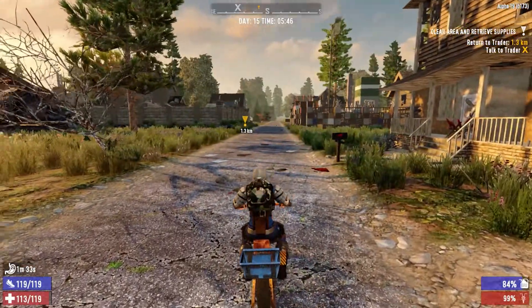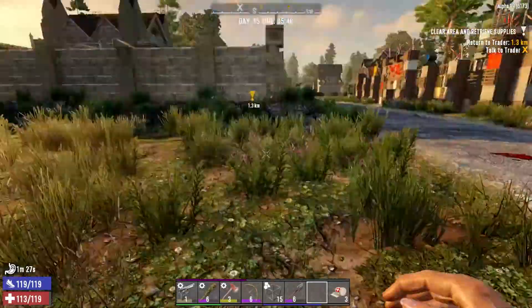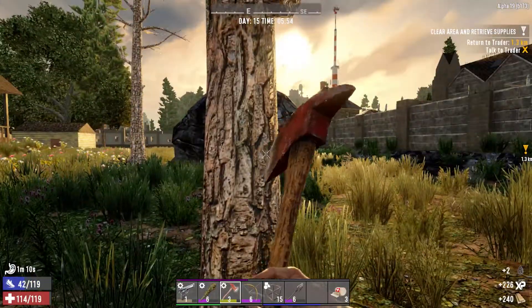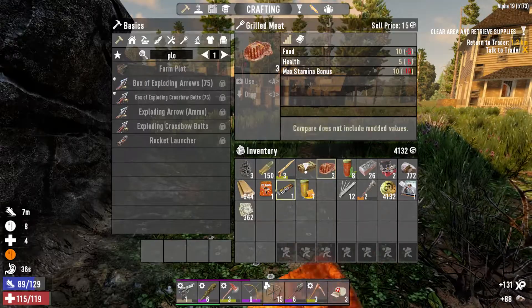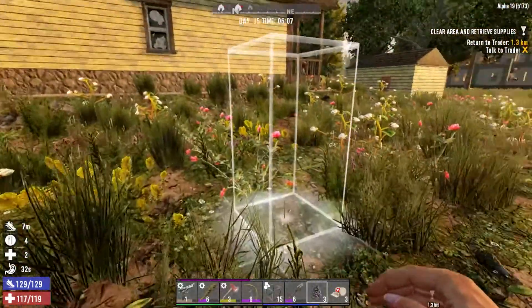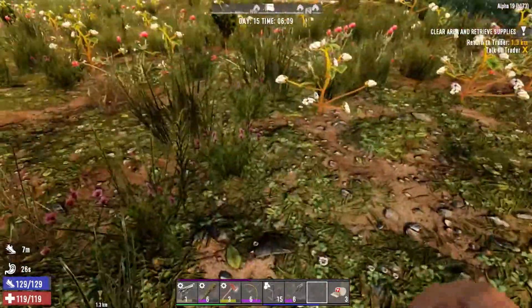They'll be open in 20 minutes. Well, we do need some wood, so let's drop down some trees. Always need wood. Let's actually plant these so we'll have some more trees to harvest when we're here next time.